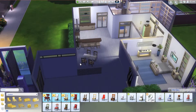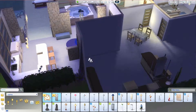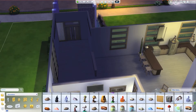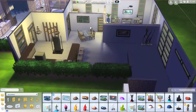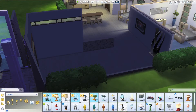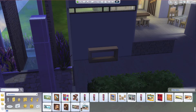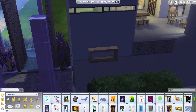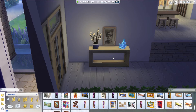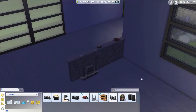I added cushiony chairs for the dining area but they looked weird, so I went with wooden chairs instead. I go for a very gray, cream, and light wood theme in this build, with deep blue accents — which I thought worked really well especially since there's a bluish tone in the rock stone type thing I used. So I did a lot of blue accents in this.